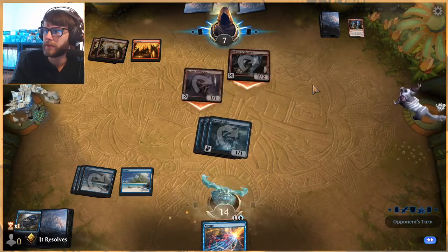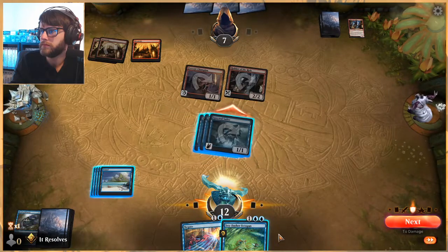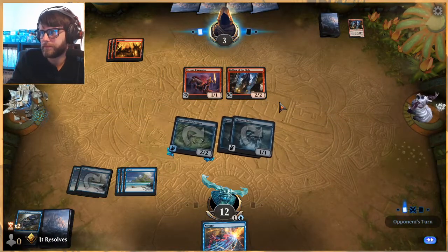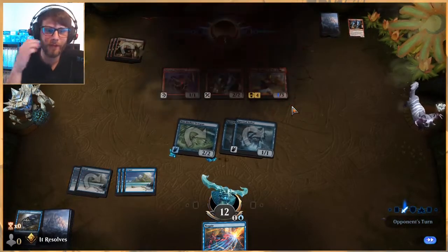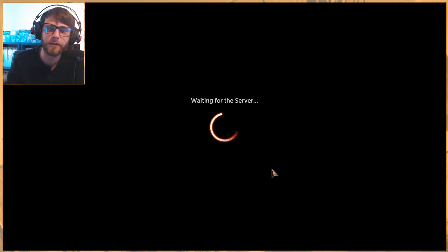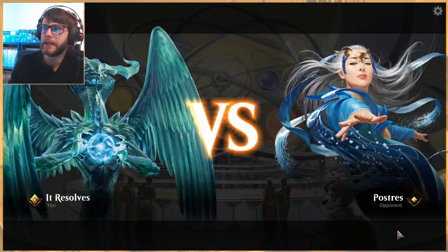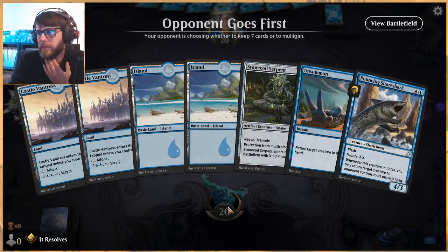Sea-Dasher Octopus is great. We flash the Shore Shark, go over, deal four damage — we have lethal next turn and we're drawing an extra card. We have a Negate up so I feel okay, especially since all our creatures have flying. We outpaced Mono Red — that feels really nice. I do think Mono Red is a good matchup for us generally just because we have flyers and they don't. They've got Shocks and things like that but we have permission spells, Negates. We also draw cards where they don't, with Light Up the Stage being about the best they can do.